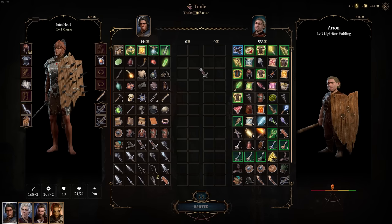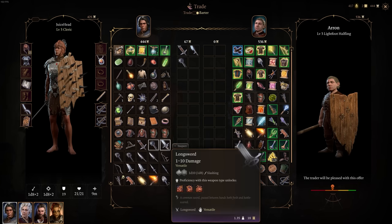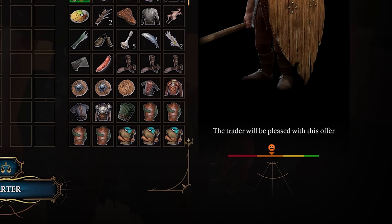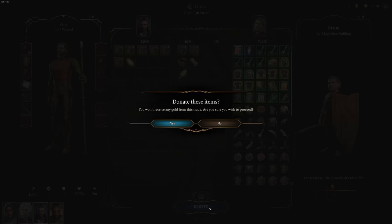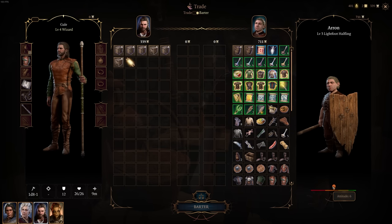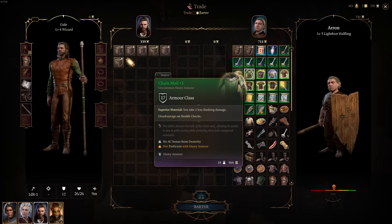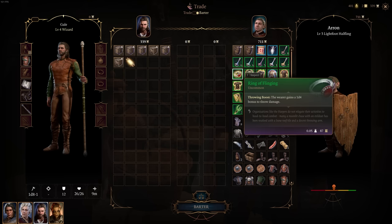You can even barter with other NPCs first if you want to increase your disposition with them and in turn improve your trade prices. In the bottom right of your screen, you'll be able to see an NPC's attitude towards you. If you barter with them to give them a few free pieces of loot ahead of time, you'll actually increase their attitude towards you and get marginally lower prices at the vendor overall. It's not a huge difference maker, but if you are storing a ton of loot or junk anyway, this could be an easy way to get some discounts on items you actually want to buy.